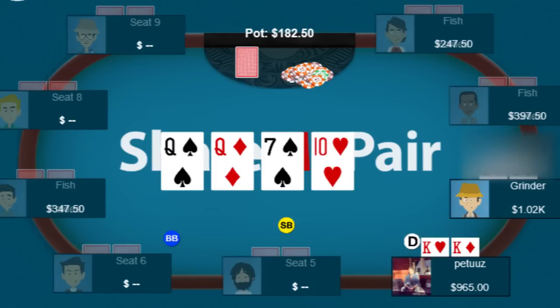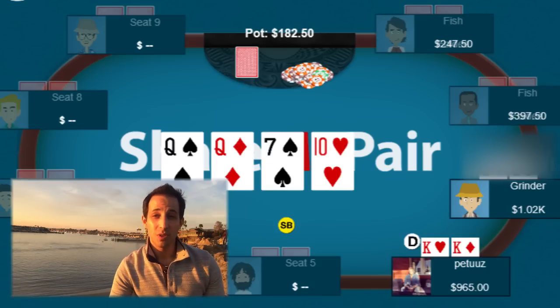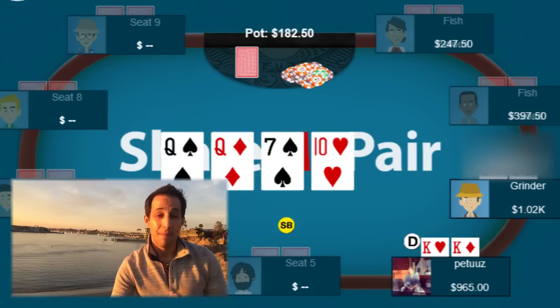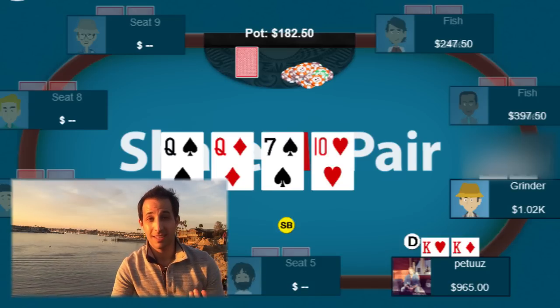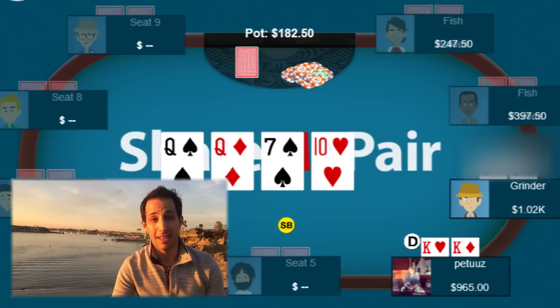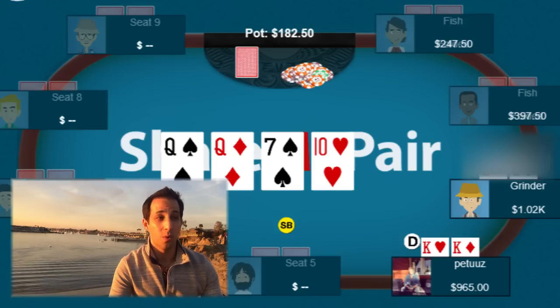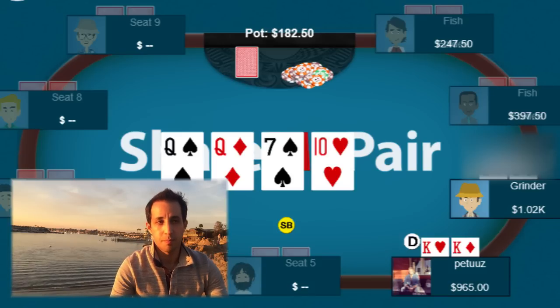The turn comes an offsuit 10. The pot's about $180 and you have an awkward stack size left — about $900. It's a tough spot if you bet and get check-raised. You also have to ask yourself: is there a worse hand your opponent could call with three times? Maybe pocket jacks, but pocket tens now has a set, aces has you beat, and any queen has you beat. If he has worse than pocket tens like nines or eights, he's probably not calling flop, turn, and river. So you could really only get two streets of value. I'd probably check behind the turn, call a bet on the river, or bet the river if my opponent checks.